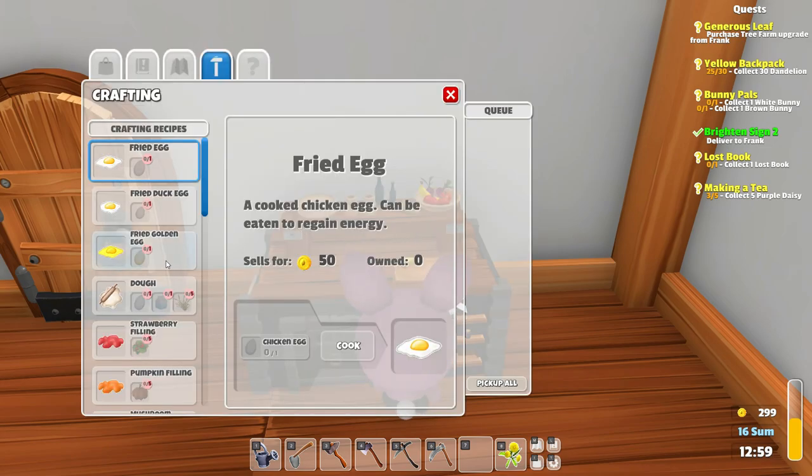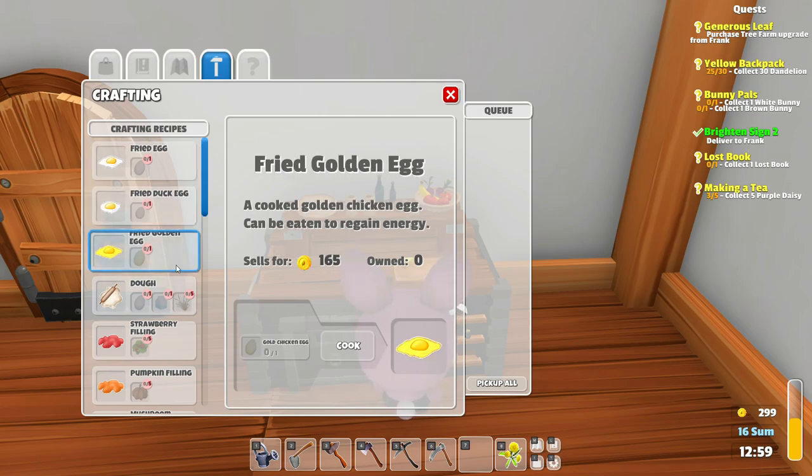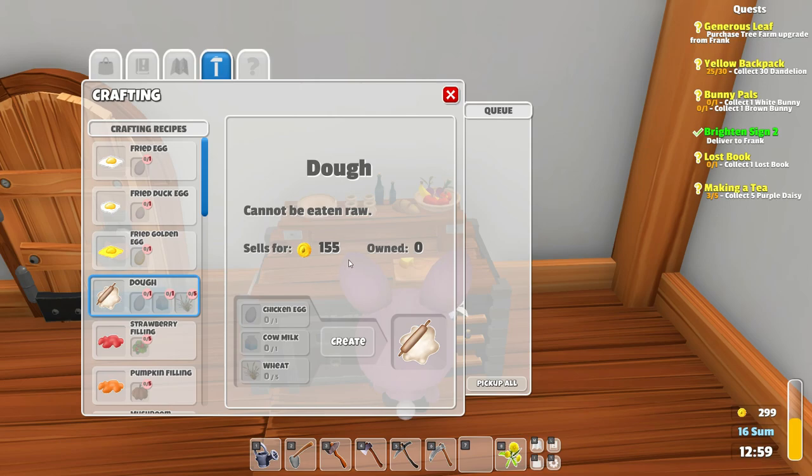We can cook now! Oh, look at this. How cute. Oh, we can make fried eggs — it can be eaten to regain energy. And we can sell it too, for 50 coins. Amazing. Fried duck egg. Fried golden egg. Oh, amazing. It doesn't say how much energy it gives us. Oh — dough! Oh my god, this is amazing. We need milk for that though. Look how much it sells for!